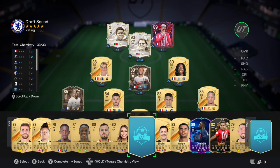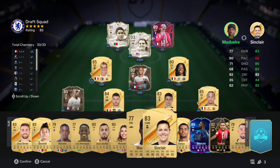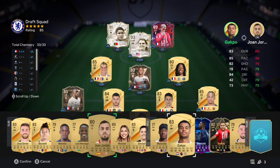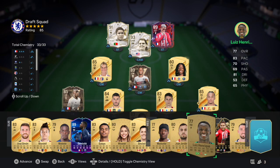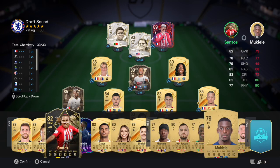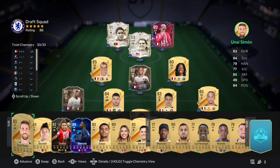Someone high rated to end the draft please EA - yeah, never gonna happen. Let's swap these guys out. The rating on the bench is gonna let us down. We should be able to get 86 though - swap for Mukiele. Yeah, we're about 86. If I play Simón and Jordan... no, it's the same. All right let's go get our manager then.